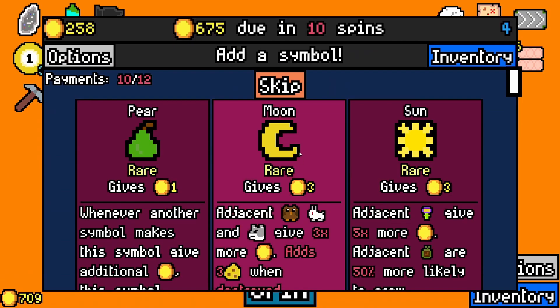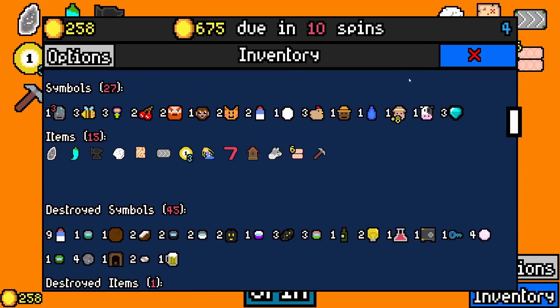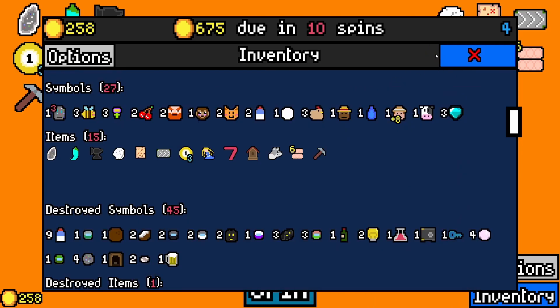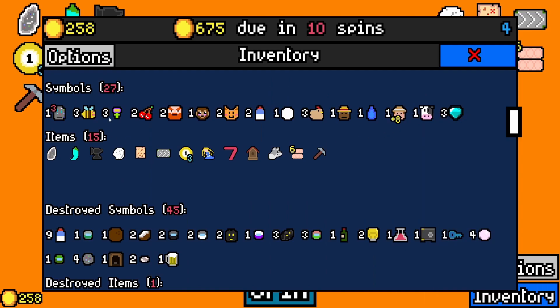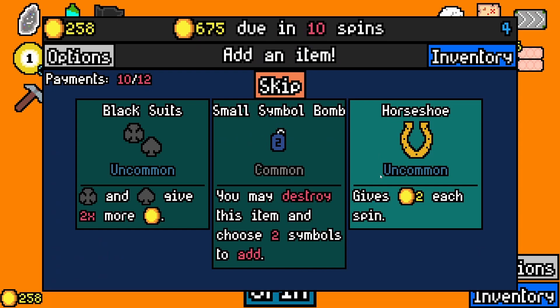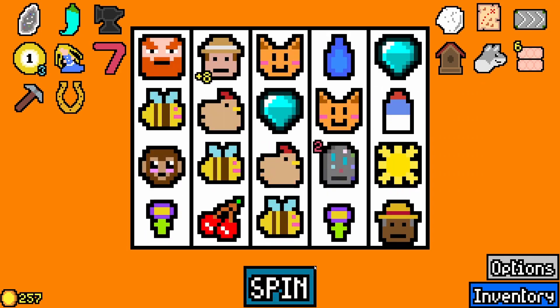What now? Paying rent. Now here is that rare that I was looking for — farmer for the pear, that is the only thing that can buff it. Sun for the flower — I have three flowers. Sure, we're grabbing the sun. Horseshoe — two each spin, that's pretty nice. Sure, why not? Safer option.